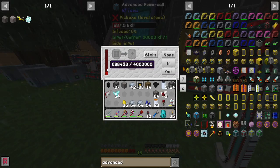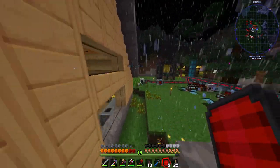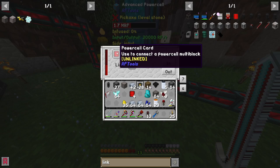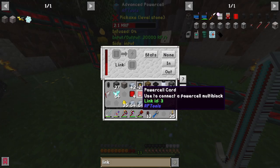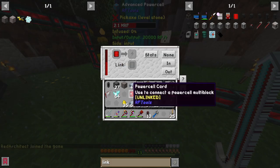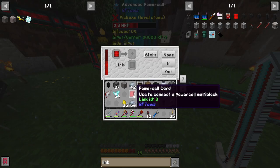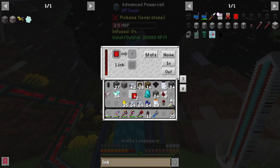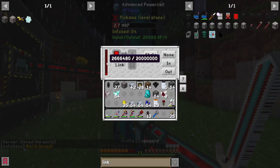Link cards are easy to make — just paper, gold nuggets, and redstone. Open the bottom cell, throw in a card, and it links to an ID. To link the rest, put the other four cards in the link section — they'll all change to the same link ID. Then go to each of the other power cells and throw one linked card in each.